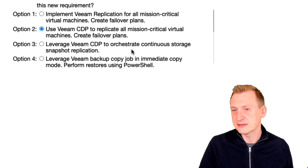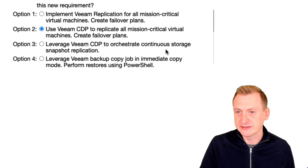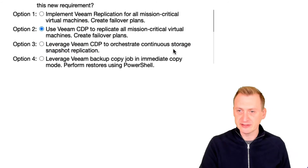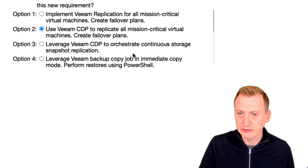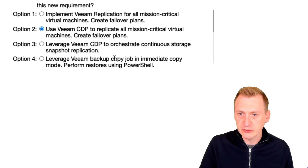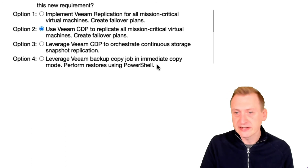Option three: leverage Veeam CDP to orchestrate continuous storage snapshot replication. While replicating snapshots is a thing, we can't use CDP to do that — so this option is mixing and matching things incorrectly. This is very clearly a distractor.